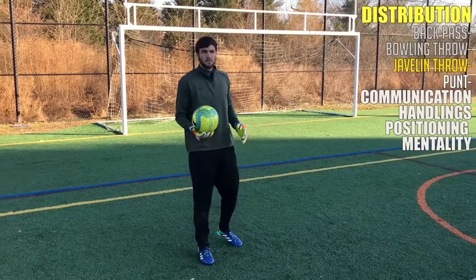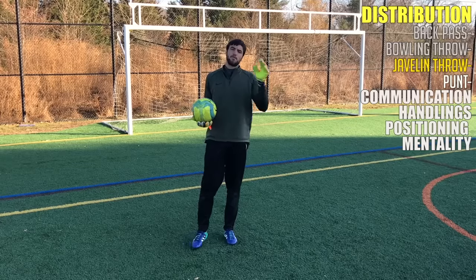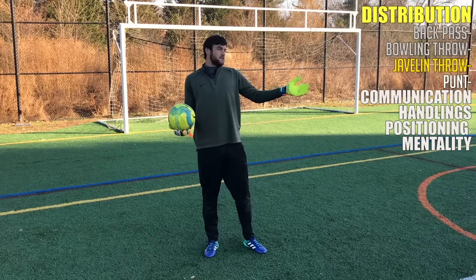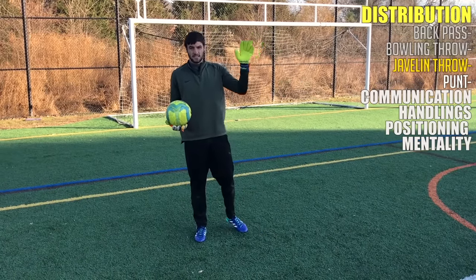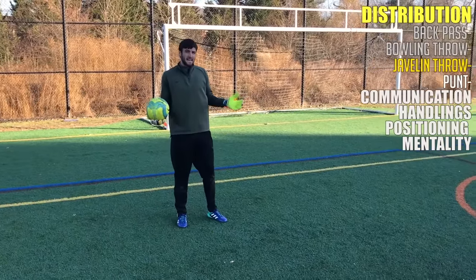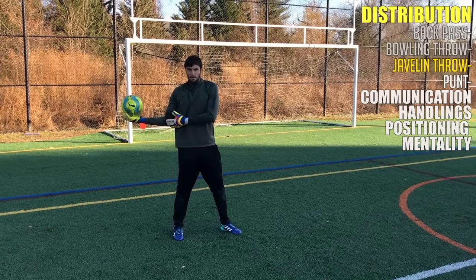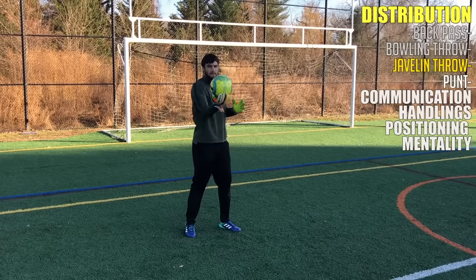The next form of distribution is the javelin throw. This is used when there's an attacker between you and the defender you want to throw to, so you've got to put it over their head, or you want to start a quick counter with someone 35 to 40 yards away if you're good at it. It's given the name javelin throw for a specific reason — it's exactly like throwing a javelin. Your arm stays straight the entire time. You don't want to bend your elbow at all — that's where a lot of kids go wrong, wanting to throw it more like a football.